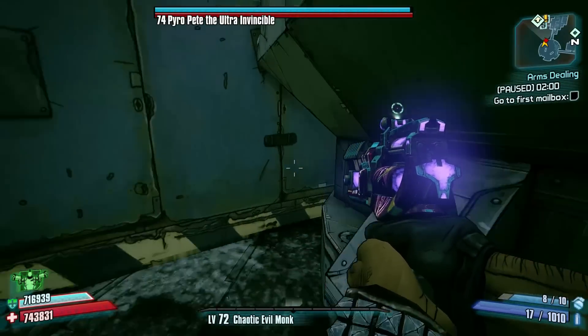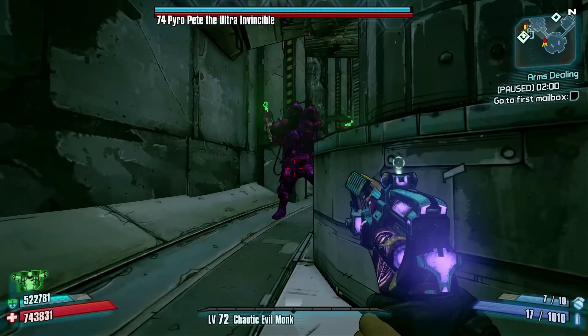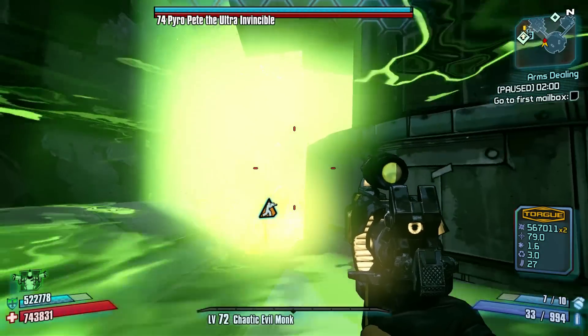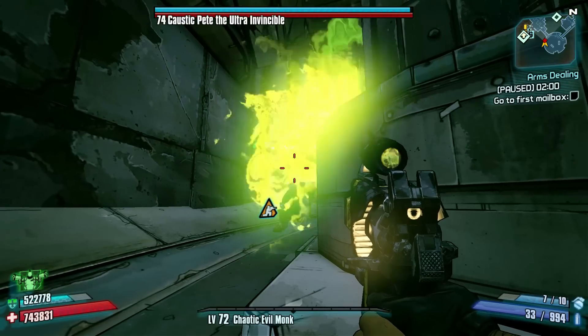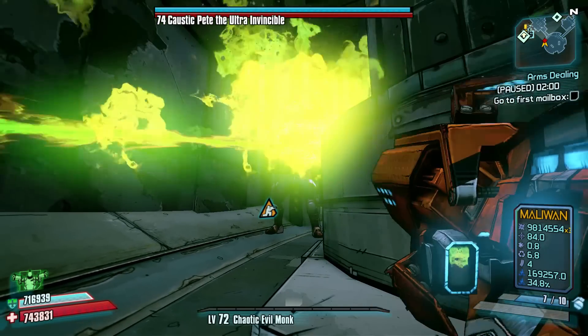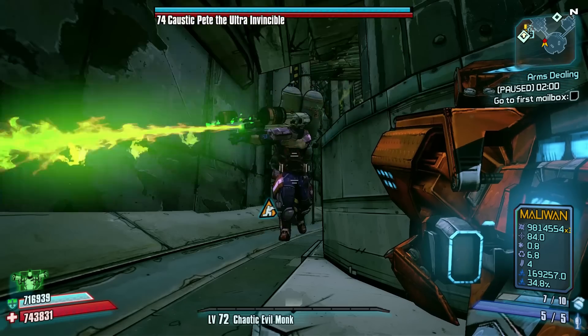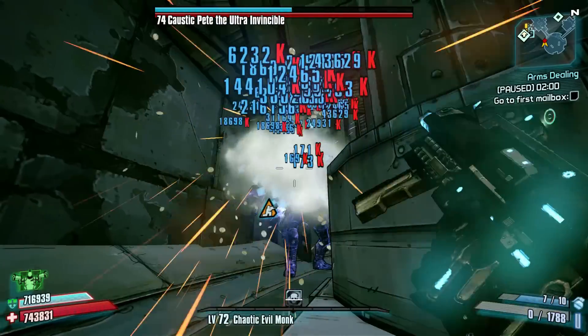Once he's jumped up here, get him into that spot and come around the corner. I actually fell off there, but all you've got to do is grenade jump back up and sit behind here. As you're going to see now, very well timed, he will let out a nova attack and as you can see it isn't affecting us — it's actually very safe here as long as you stay in this position and don't stand right in front of him.